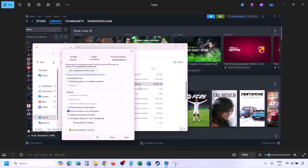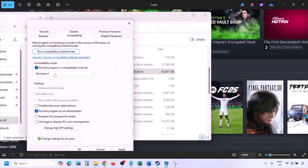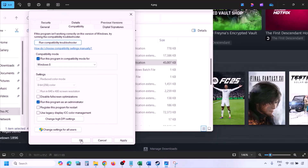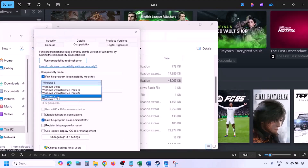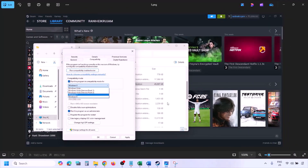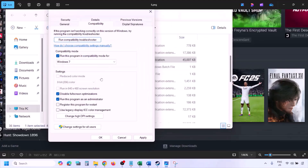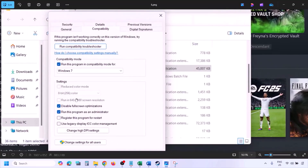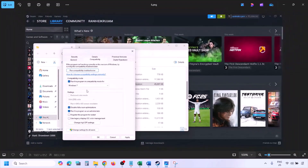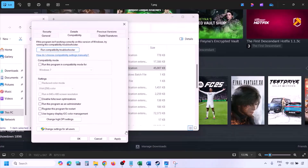If still not working, put a check on the compatibility mode box and select Windows 8 from the drop-down option, then hit Apply and click OK and launch the game. If still not working, select Windows 7 and hit Apply, click OK, and check. If still not working, put a check on 'Disable full screen optimization,' hit Apply, click OK, and check. If none of these work, uncheck all the boxes, hit Apply, click OK, and follow the next step.